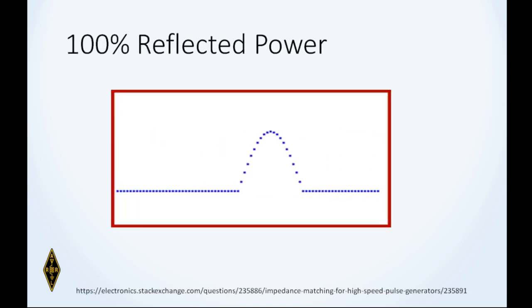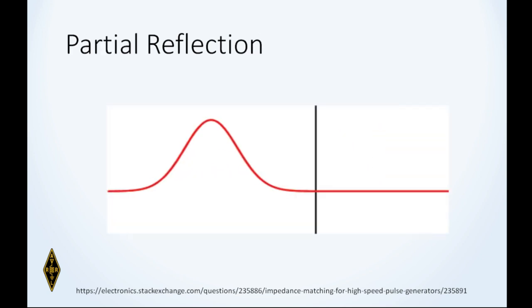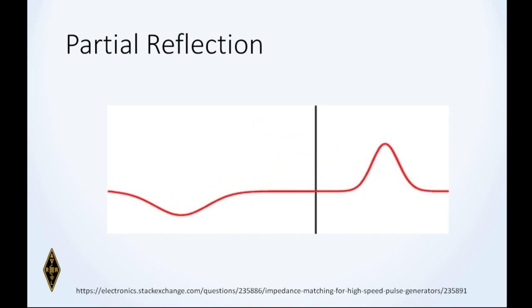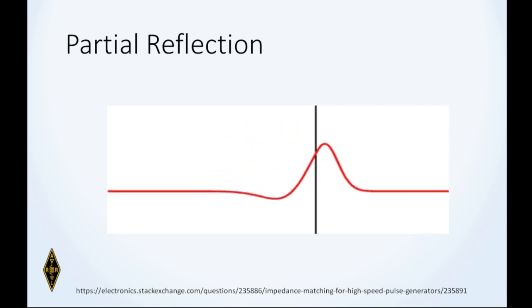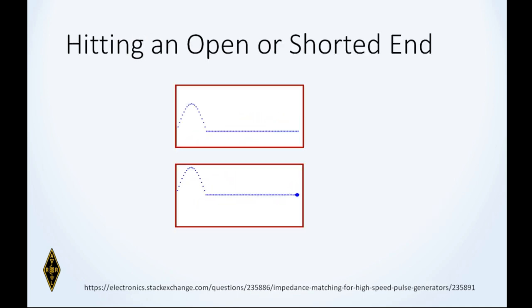If not, you use an antenna tuner to make the transceiver happy and fool it. When you have a matched impedance, you have a pulse going from left to right and it's fully absorbed — none of it is coming back. Whereas if you have a mismatch — in this case an open line — you're sending out power and 100% is being reflected back. That would be a very bad mismatch. You can also have partial absorption where some power goes out and some comes back, and you'll notice the polarity switches, indicating the load impedance is lower than the transmission line impedance.